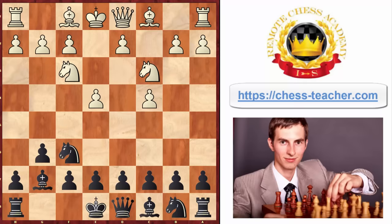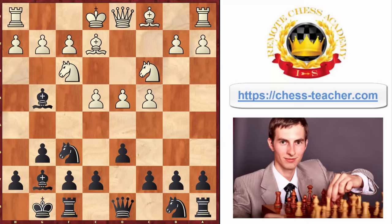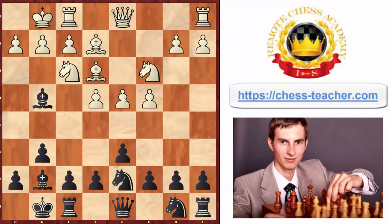Here white played pawn to e4. You can see that the move order is slightly different in this case, but it still came to the same position we're analyzing. Bishop to e2, bishop goes to g4, white castles, knight to d7. Now in this game white played bishop to e3 — and this is the right way for white, as white anticipates you attacking this pawn and aims to protect it in advance.